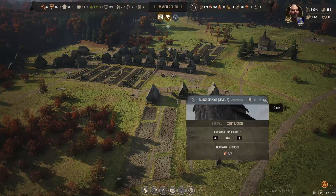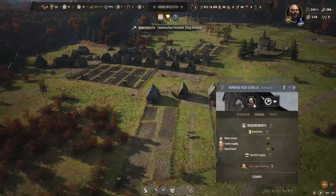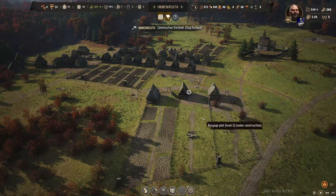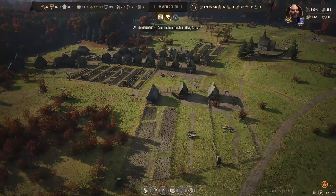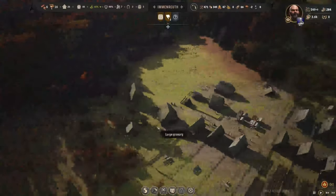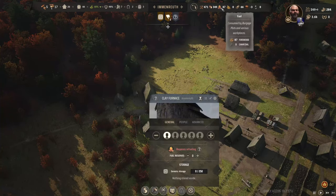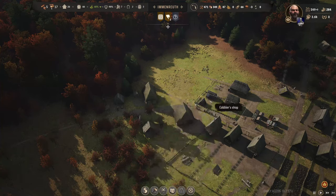It doesn't cost us any goods or any money. We've got our clay furnace over here somewhere. Let's assign a family to it straight away. We've got 87 firewood, I think we're okay.